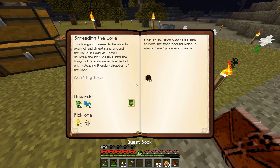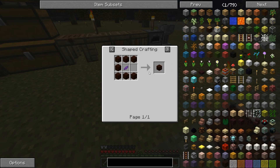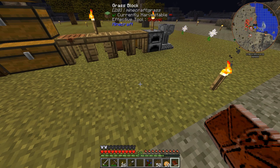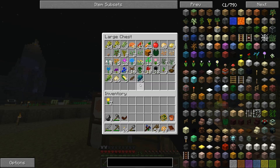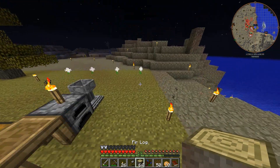Next up is Spreading the Love. This living wood seems to be able to channel and direct mana around the world in ways you never would have thought possible. The living rock stores mana directed at it, only releasing it under direction of the wood. First, you want to be able to move the mana around — which is where mana spreaders come in. So I do need more living wood. Where is the wood? There it is, right in front of me. That's how blind I am.